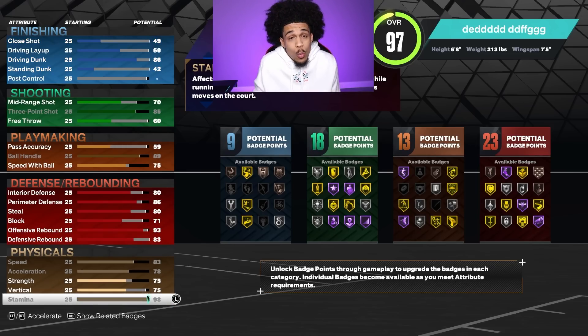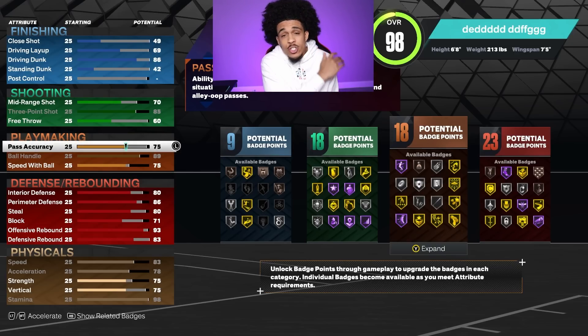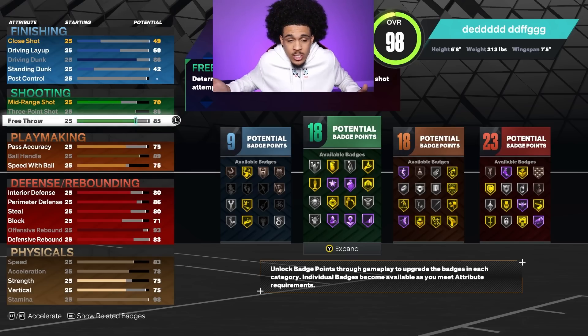We're in good shape now. For pass accuracy we're gonna take it up to 75 — there are no bullet passes in the game but your pass rating affects how fast you throw passes. If it's a 25 you're throwing straight to the other team. Then I'm gonna take up my free throw a bit, you don't have to, but I'll probably be in the rec grinding so I might as well.